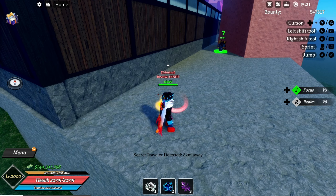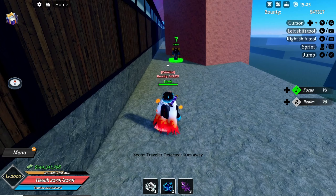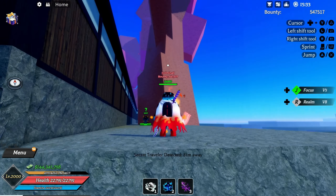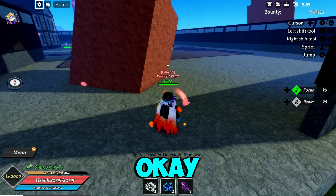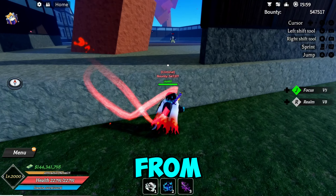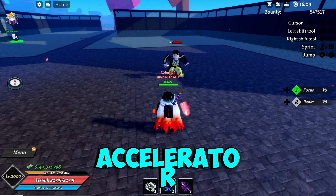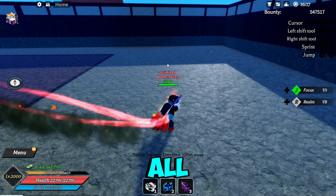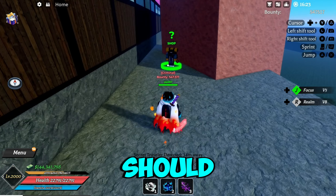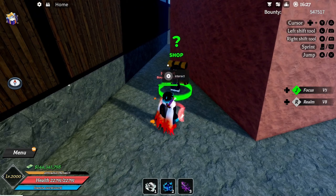Another spot location is on the side of Lady Tommyo's house by this tree. Lady Tommyo's house is right here on the map. From the entrance where the accelerator is, go over here and he'll be in this little spot location right here.